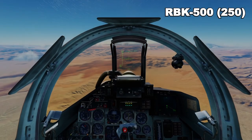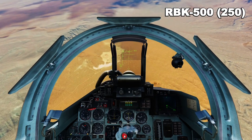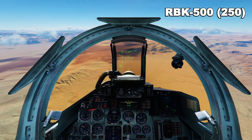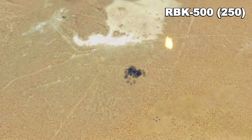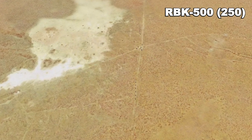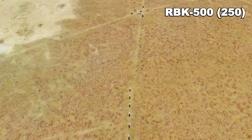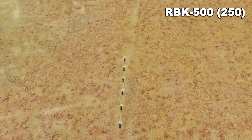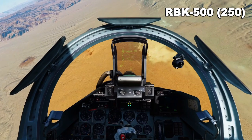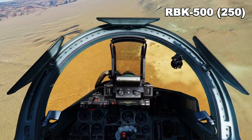There is a bug within DCS which will prevent you from dropping your PTAB-500s individually — I have not been able to do it; if you have, let me know in the comments. The obvious question is: will releasing the bomb at a higher altitude expand the radius of destruction below? No. Climbing to 3,900 meters and dropping the PTABs, they separated just as they should at a much higher altitude, but they still formed a circle with about the same radius — not much of a difference.